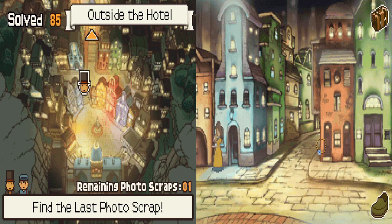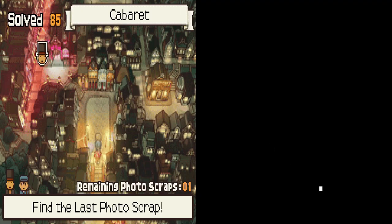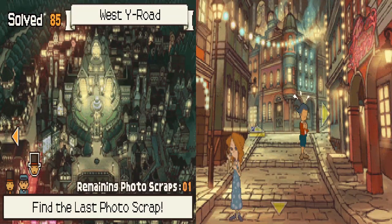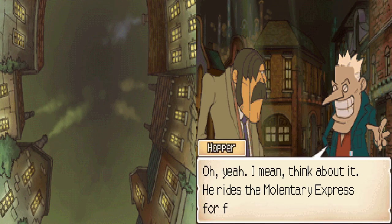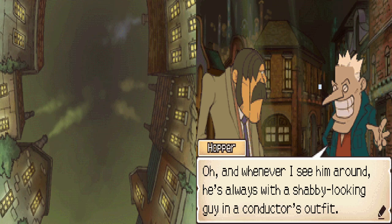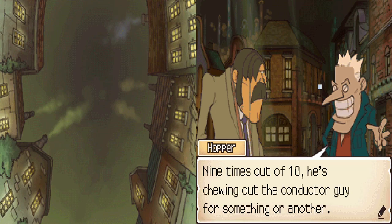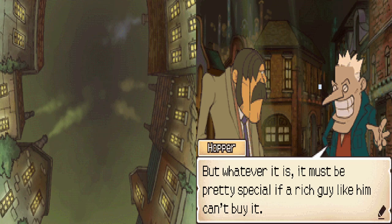He rides the Voluntory Express for free whenever he wants — I guess that's the perks of owning your own railway. And whenever I zoom around, he's always the shabby-looking guy in a conductor's outfit. Nine times out of ten he's chewing out the conductor guy for something or another. He seems to be searching for something — who knows what, really. But whatever it is, it must be pretty special if a rich guy like him can't buy it.